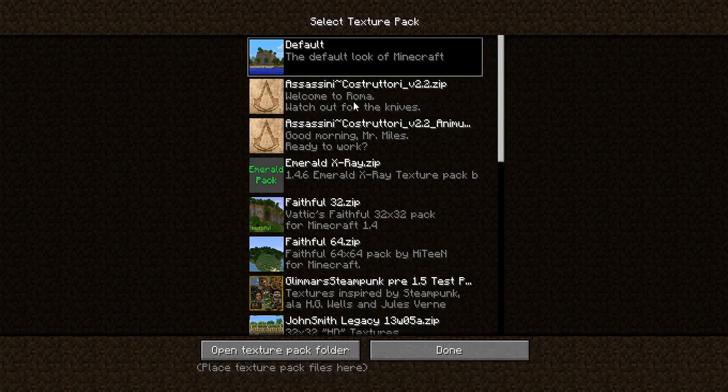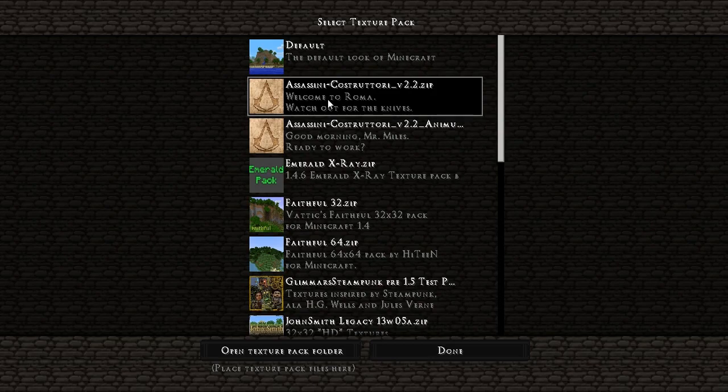We're playing with one of the newest snapshots, which includes the redstone blocks. Let's load this up. It's possible they may not have the newer blocks in it — we're playing on 13W06A. We have a different font already, and we have the Assassin's kind of symbol popping up there. Let's load it into the game.